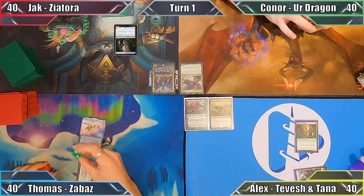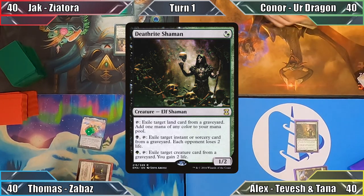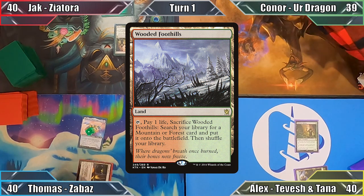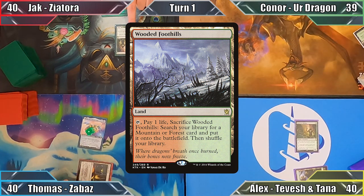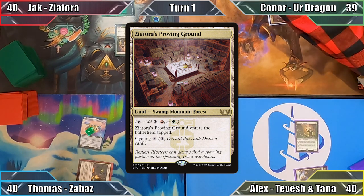Jack plays a Forest and casts Deathrite Shaman — pretty sure I've seen that play somewhere before. Happy with his uninspired play, Jack ends his turn. Connor plays Wooded Foothills, pays one life, and sacrifices it, searching his library for Zia Tora's Proving Ground, puts the land into play tapped, and passes to Alex.